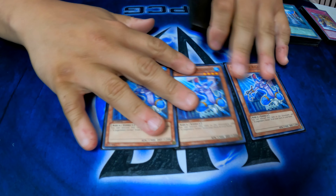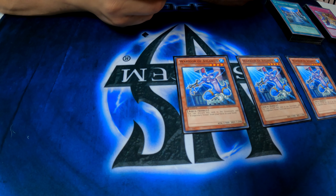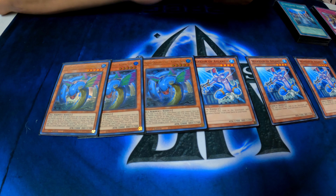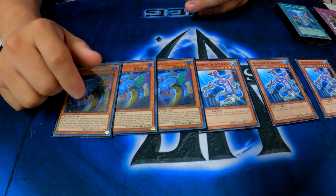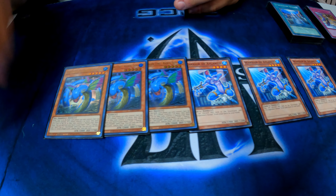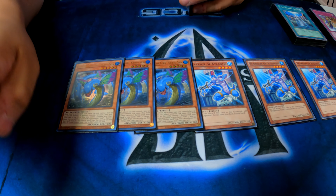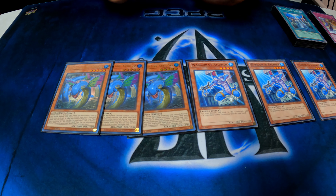Let's get the list, man. Yeah, so the monster lineup is like 3 Warwick Atlantis. He doesn't really do much — all he is is a 1900 beater — but he's like a key part of the deck that lets you search for a Legendary Ocean. And then I'm also running 3 of the new one that came out, the Water Leviathan. He's pretty busted. If nobody knows what he does, he's like a walking Gozin match where your opponent has to send everything to the graveyard.